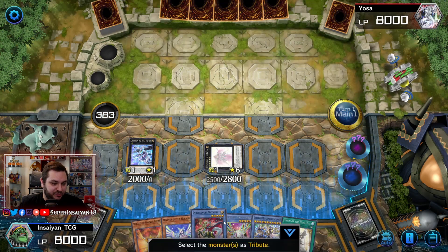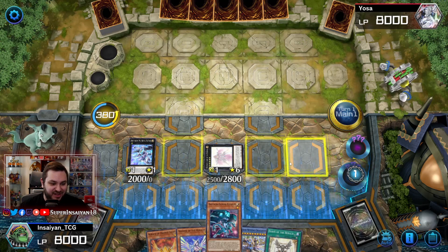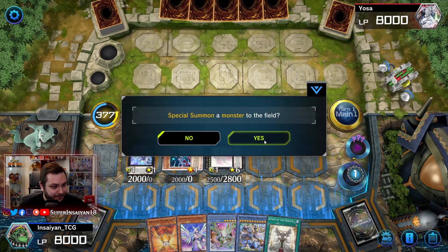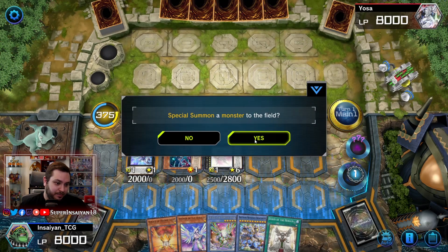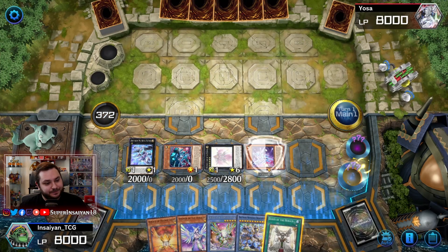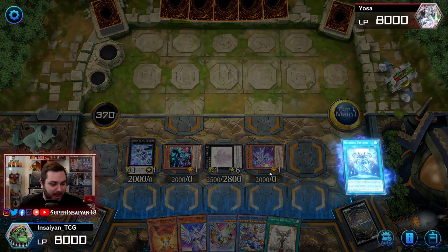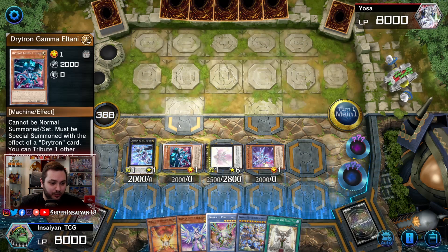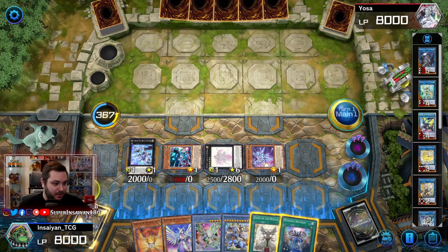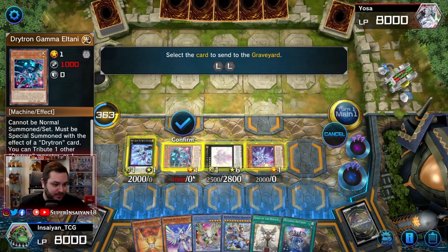We're going to use Gamma to reborn our Alpha. Then we can use our Medianus — lower either one of the two we just summoned, because we're just going to link them away. Now we're going to link those into a copy of IP Masquerena. Actually, let's be smart about this — we're going to activate our Medianus and summon out our Herald since we now have a bunch of negates.